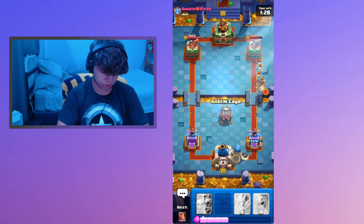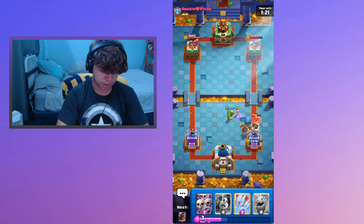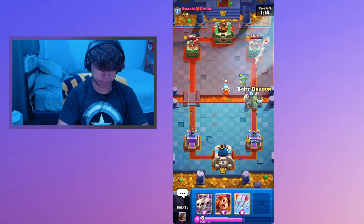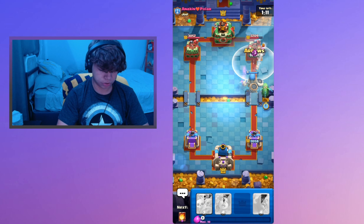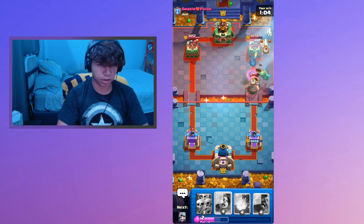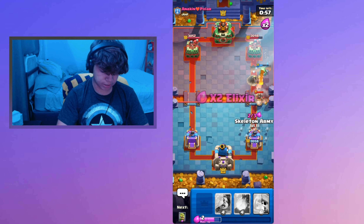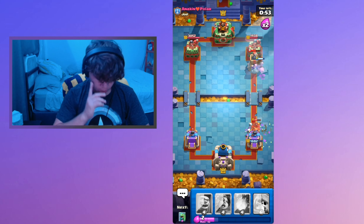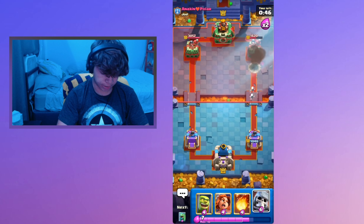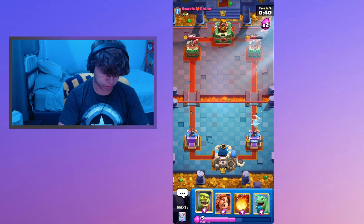He could go with a Mini P.E.K.K.A., so I'm just gonna go Giant Skeleton in the back. If he does have Hog, we're just gonna go Goblin Cage. We're gonna try to set up a small push — we're already 22 seconds in and the game goes by quick. I'm gonna wait for Arrows. In the baby dragon, we're gonna go with Arrows. Giant Skeleton does a pretty good job taking out the Mini P.E.K.K.A. Baby Dragon is almost gonna connect on the tower — he goes with the luck prediction. We got two Skeletons spawned.